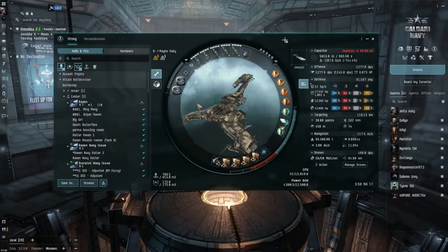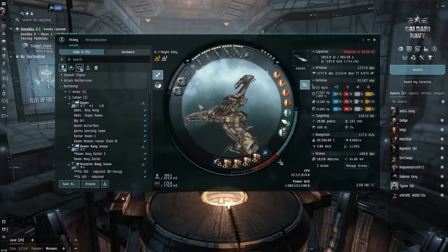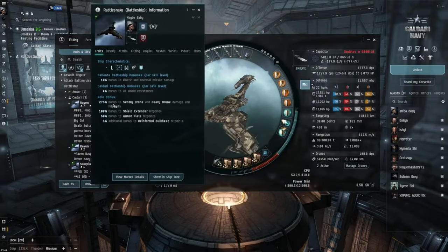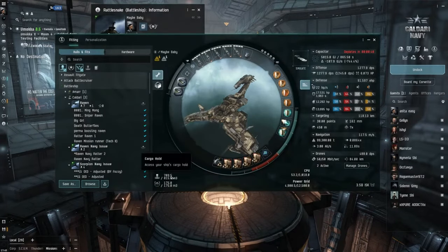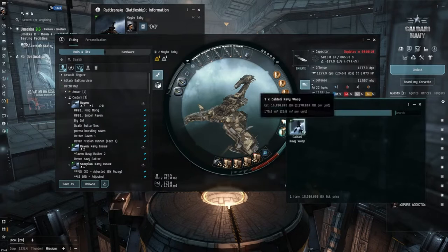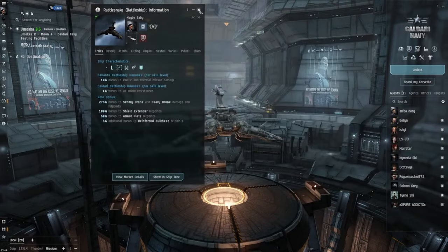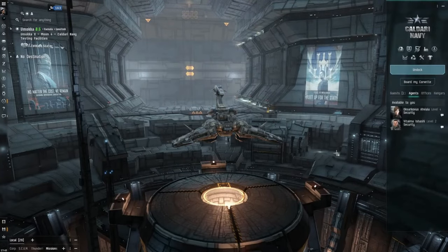I've got to be pretty careful with this. Resists are good depending on what mission we get. You're getting 488 DPS from drones — this ship gets a 275% bonus to sentry or heavy drones. I've got seven wasps loaded but it can only use two at a time due to bandwidth. From those two wasps you're getting 488 DPS, which is nothing to be sniffed at. Let's ask an agent for a mission.